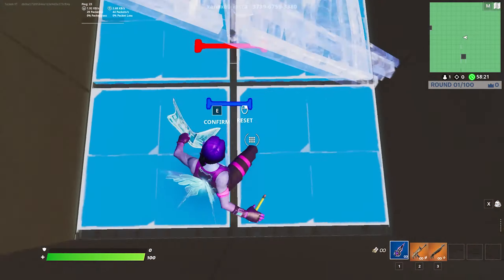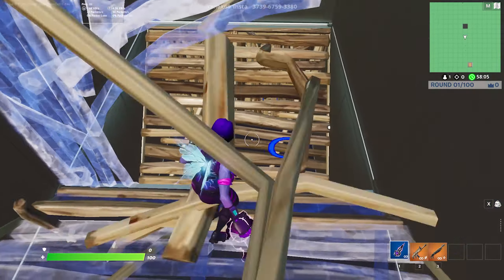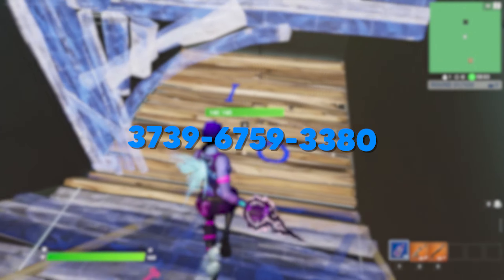This map is super useful for improving your crosshair placement. A big shout out to Zanex60 underscore insta on Instagram for making this map, and the code is going to be up on screen if you want to try the map out.